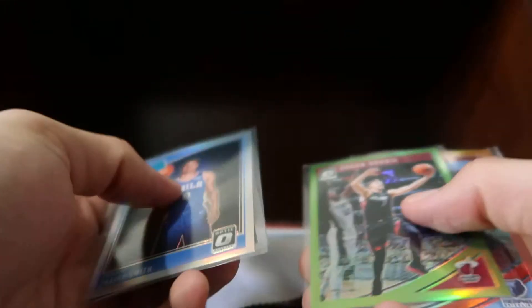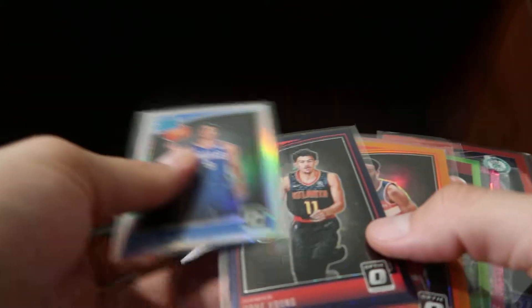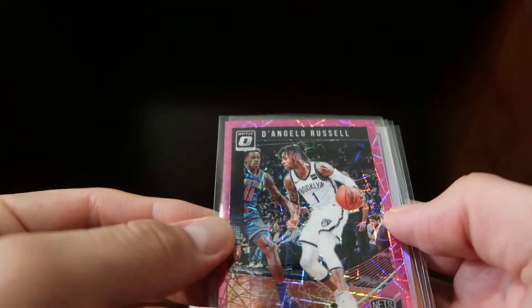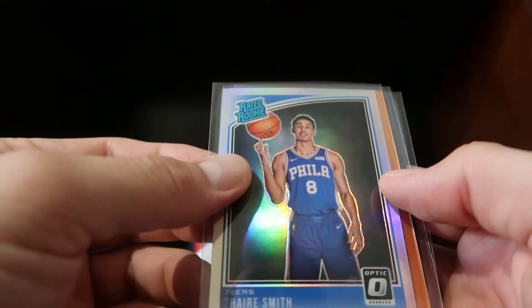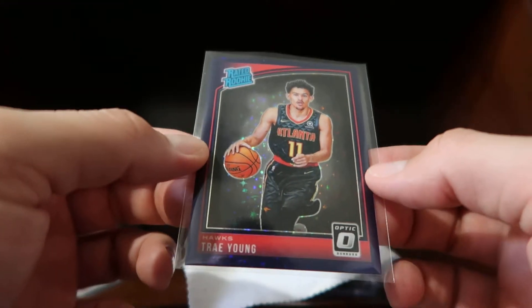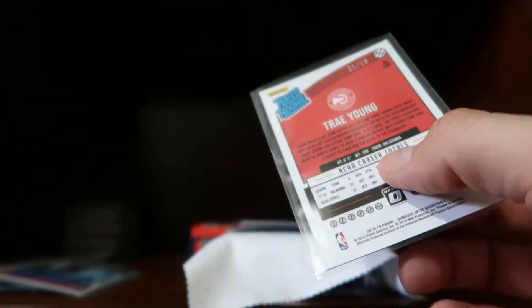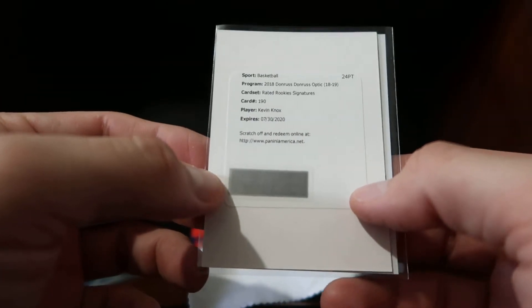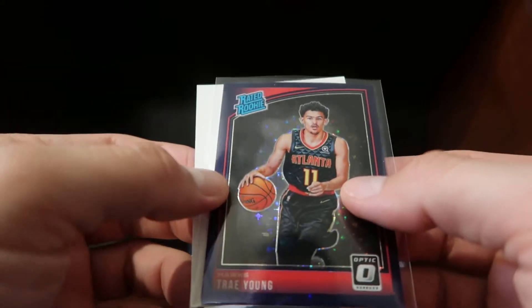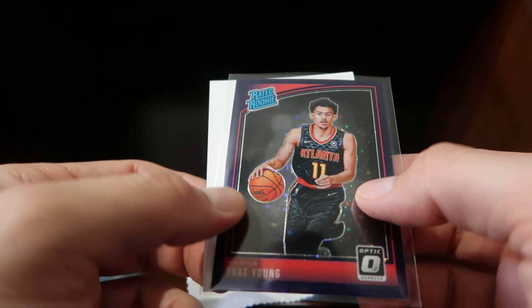It looks like it's just his base signature — that's pretty cool. Let me do a quick recap: we got a red Retro Series, a green/lime Goran Dragic, a red Mike Conley, a Pink Velocity of D'Angelo Russell, a hollow of Darius Garland, an orange of Troy Brown Jr., a Purple Stars of Trae Young jersey-numbered — so that's awesome — and then the signature was Kevin Knox Rated Rookie Signatures. Overall I think it's a great box. I'm interested in seeing how much this might be worth and I'll probably get it graded when I go to the National. Thanks for watching and have a good rest of your day!